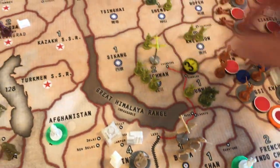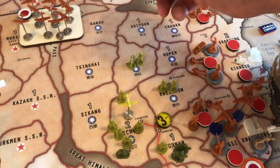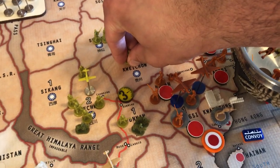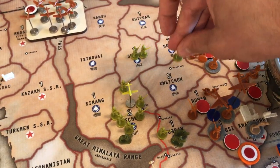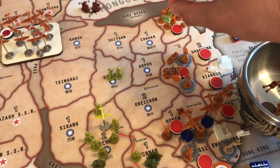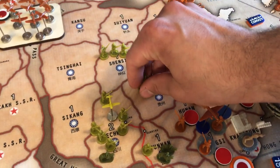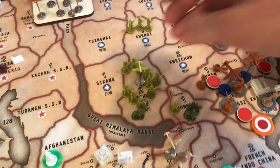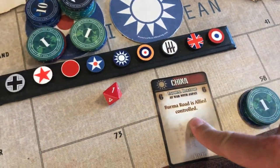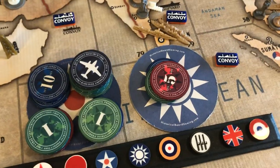Non-combat: Flying Tiger goes back to Szechuan. Infantry and cavalry from Shenzi to Szechuan. Two infantry from Suyen down to Shenzi. Two infantry from Kuai Chao — one to Szechuan, one to Shenzi. China gets their six IPCs for controlling the Burma Road, and they're at ten on the track. China has a healthy 16 IPCs to spend for the next round.